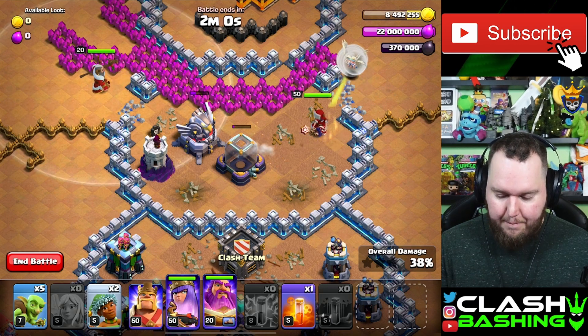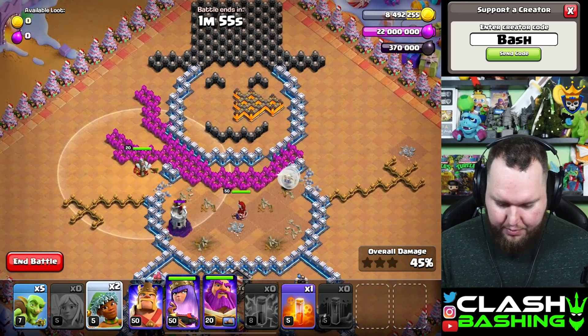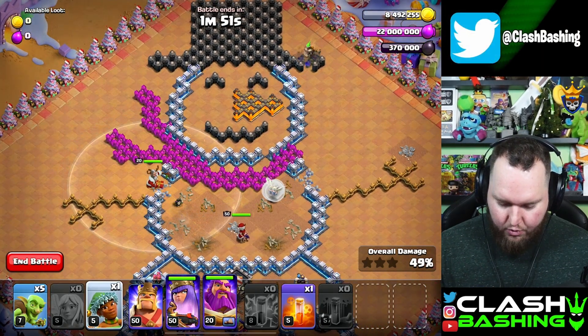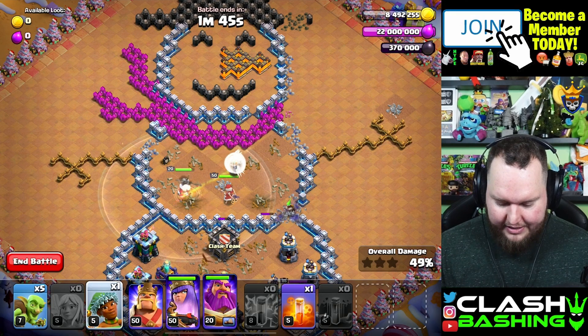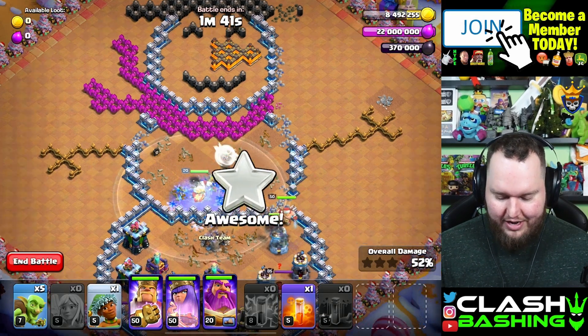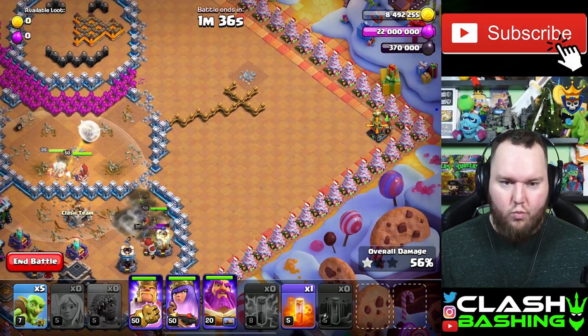The next move is we're going to work down to the bottom side of the base. We're going to put a ram rider right in here to break through all these walls so the queen can go in there. Then we can go ahead and put our king right in here too — that works out really nicely.